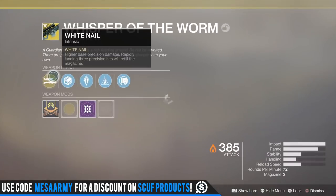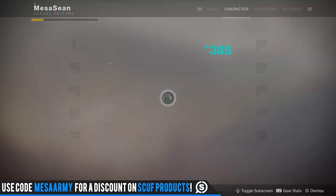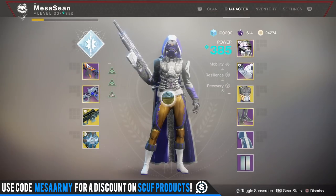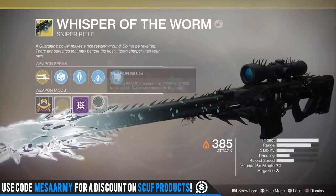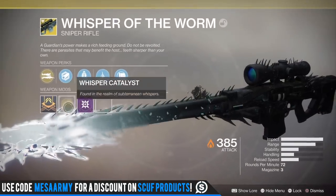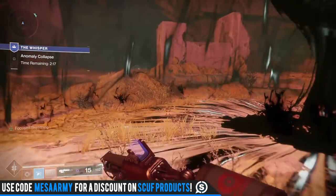YouTube, what's going on, it's Mesa Sean back at it with some Destiny 2. In this video I'm going to show you a huge shortcut to save yourself a lot of time getting to the final boss fight where you need to defeat three bosses to get yourself the Whisper of the Worm — or as we used to call it from Destiny 1, Black Spindle, or actually more like Black Hammer to be frank.